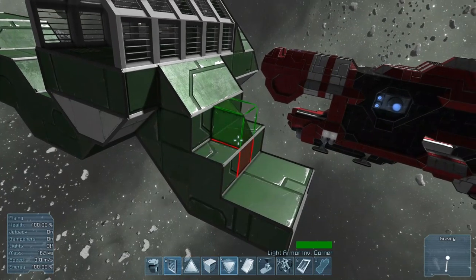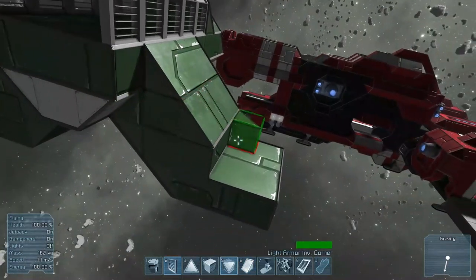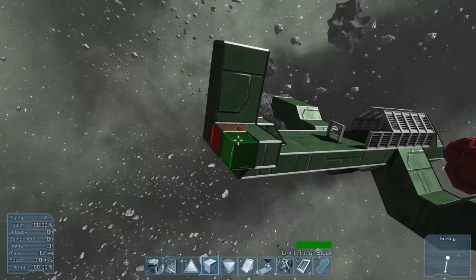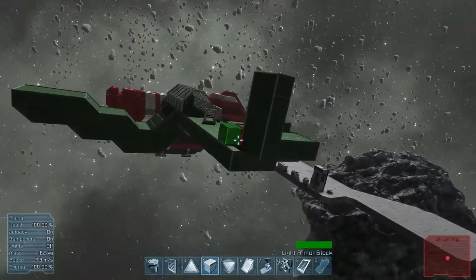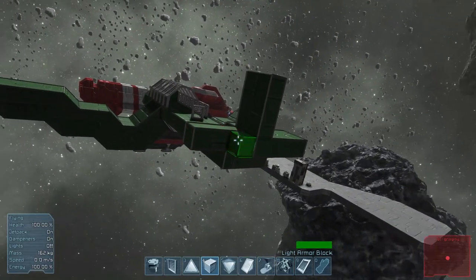Another typical feature of the Junkers 87 is the inverted gull wings, and it's kind of hard to replicate that in a voxel game with squares and diagonals, but luckily there are diagonals in the game and it turned out pretty well — you can see the inverted gull wings. I mean it's not perfect, but it's close enough for what you can do in a voxel game.